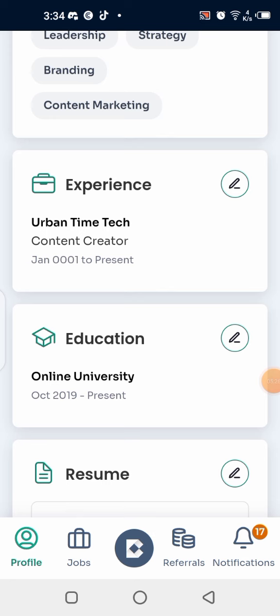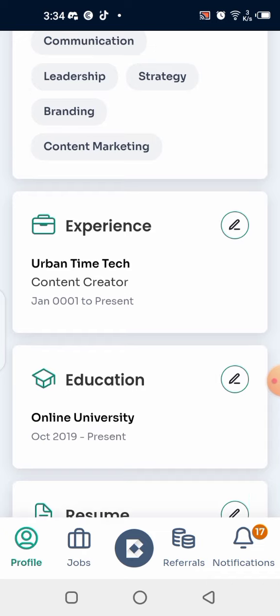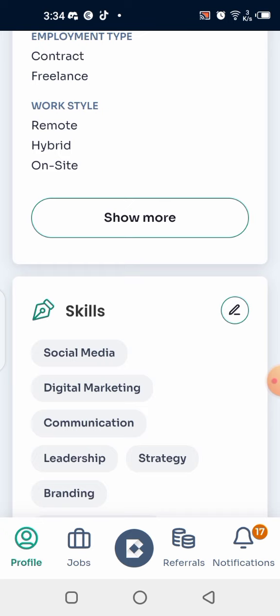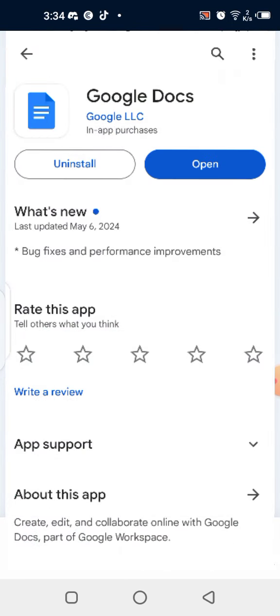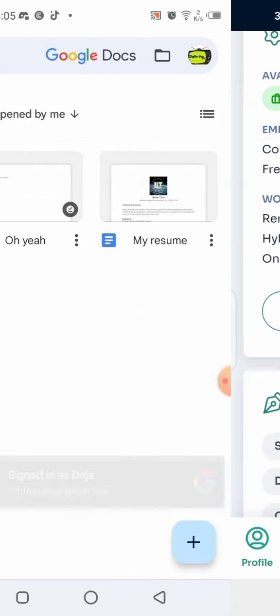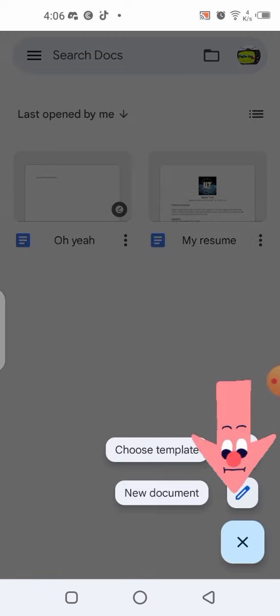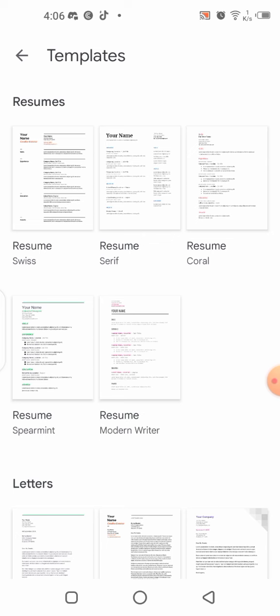For those of you who don't have a CV and would like to create one quickly to upload for this project, here's what to do: go to the Play Store and download Google Docs. Once downloaded, open it and click on the plus sign. You'll have two options — choose a template or start fresh. Since you want to write a CV or resume, click 'Choose a Template' because you'll see a resume template there.